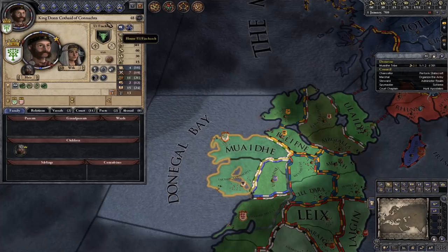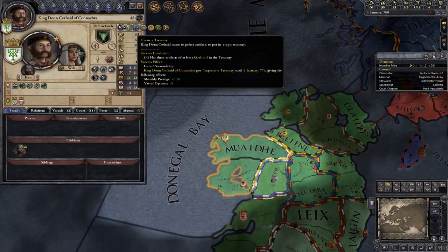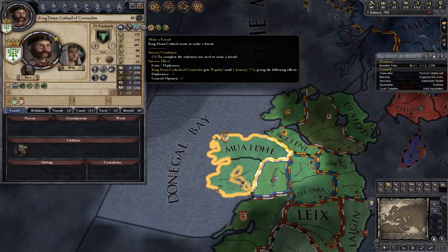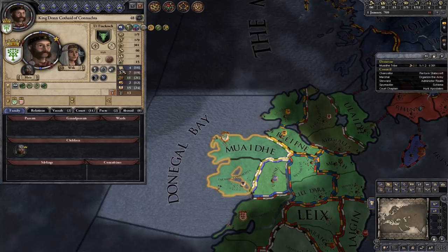Over here you'll see 'Choose an Ambition' — these are mini goals to get you going with each character. We've got 'Create a Treasury' — have three artifacts of at least quality two — which gains stewardship, monthly prestige, and vassal opinion. 'Make a Friend' gives the Popular trait and better diplomacy. 'Become King of Ireland' is something we definitely want to try. Basically, try to build the best stats possible because it allows you to do the most things.